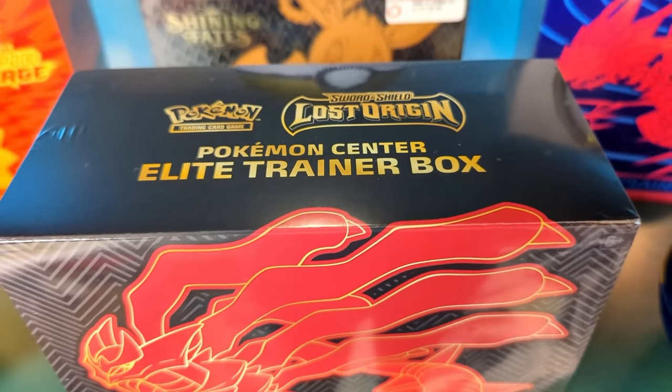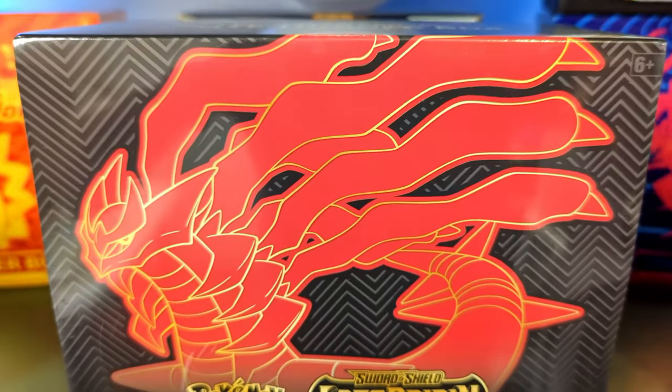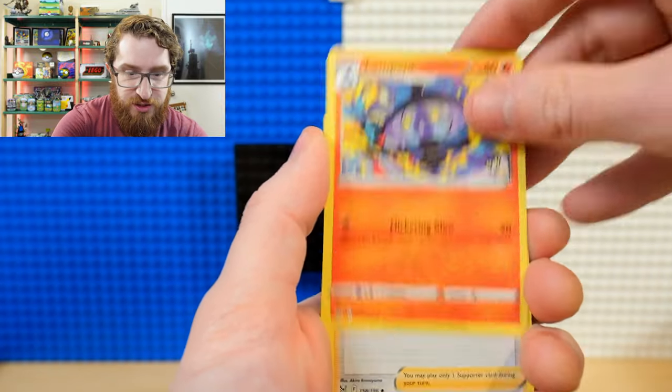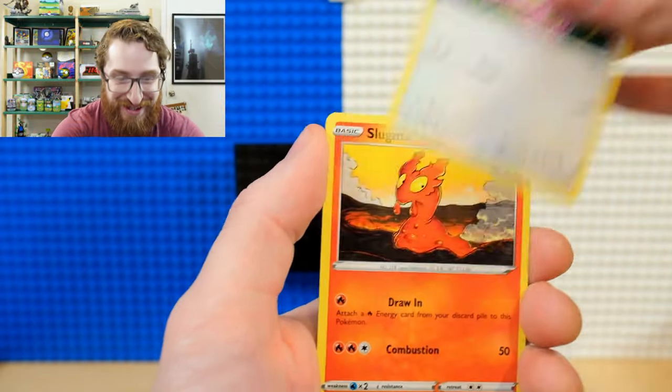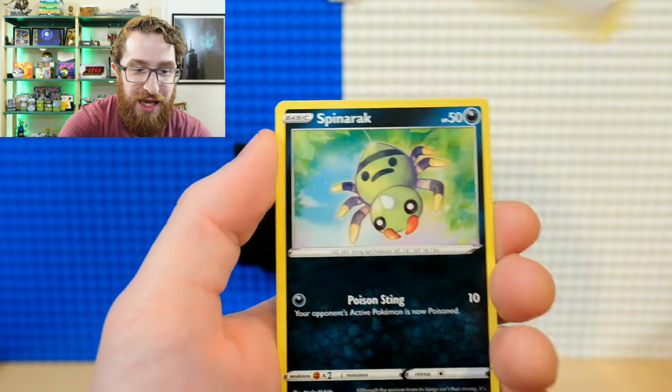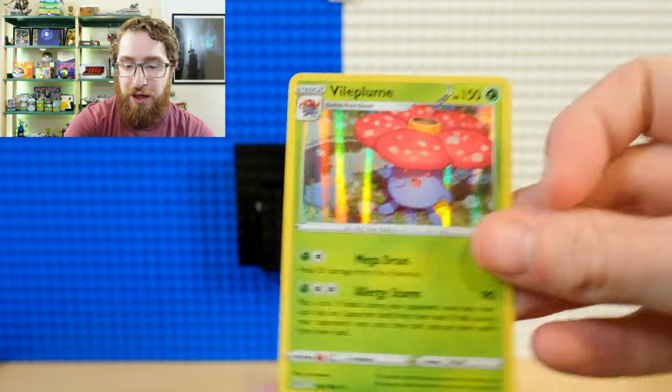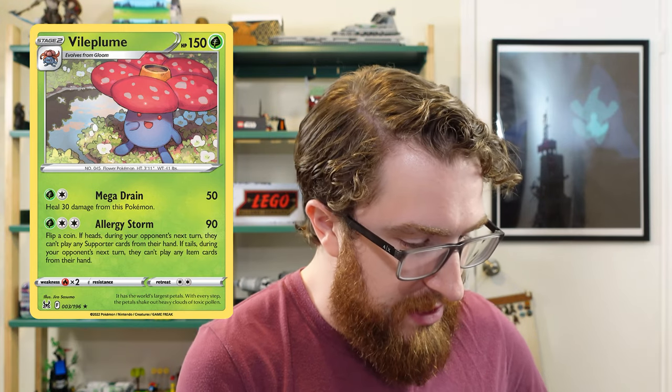This Elite Trainer Box — if you can get your hands on the Pokemon Center one, I like it because I don't think the normal one comes with the pin. The sleeves are different, and you get two more packs. Grass Energy, Lampent, Dotler, Lickitung, Slugma, Clefairy, Aipom, Spinarak, Reverse Holo Parasect, and a Holo Vileplume — which, you know, one of the original Kanto. Nothing wrong with that. So far we got one V.